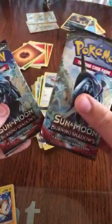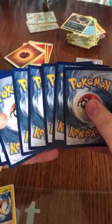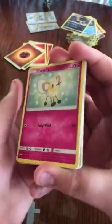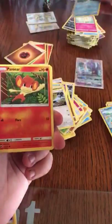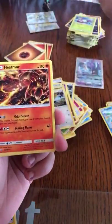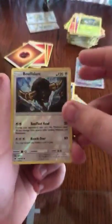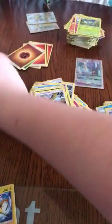Okay guys, we're on to two Burning Shadows now. So we've got a Cutiefly, Bunchfly, Magikarp, Pansage, Alolan Ratata, Wimpod, Heatmor, Skrelp, Simisage, Reverse Buffalant, and the Toxicroak Non-Holo Rare.